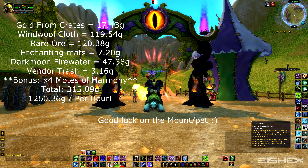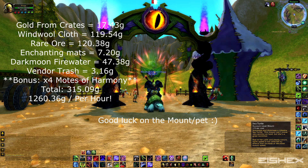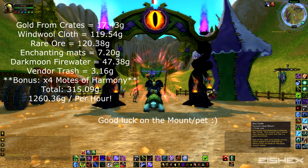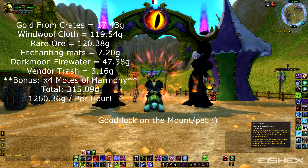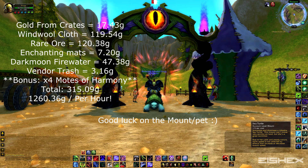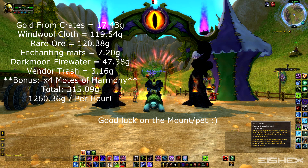As a bonus we got four Motes of Harmony, which is always nice — I didn't even know you could get those there. Grand total: 315 gold and 9 silver for the 15-minute run. Multiply that by four for your hourly and we made 1,260 gold and 36 silver. That's probably a lower number than usual due to competition at the start. You could easily make 1,500 gold plus here with the right conditions. Make sure you have a character that can walk on water, or buy an Elixir of Water Walking — get an alchemist to make you one if it's not on the auction house.